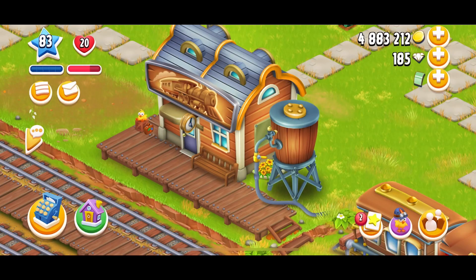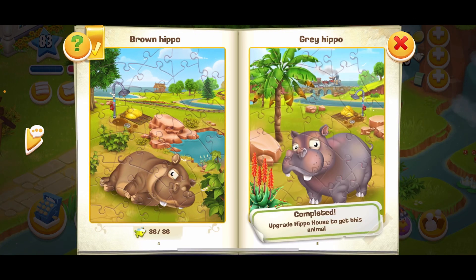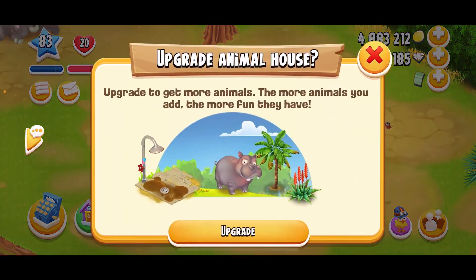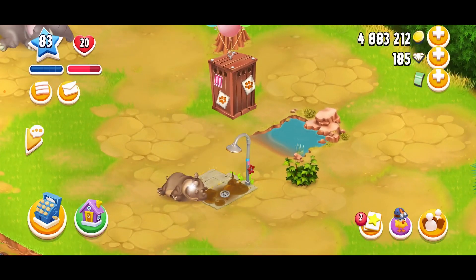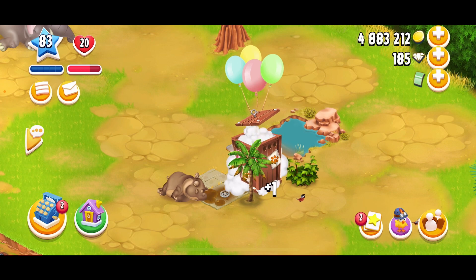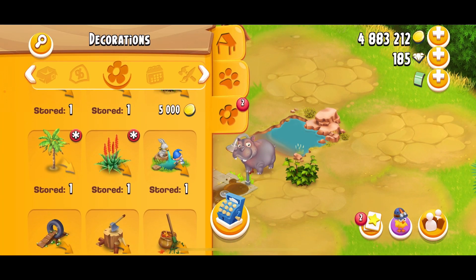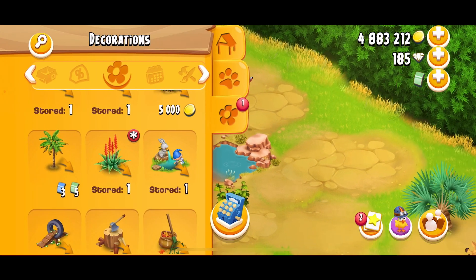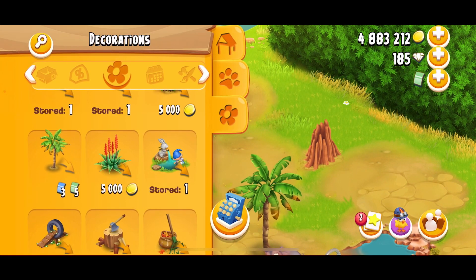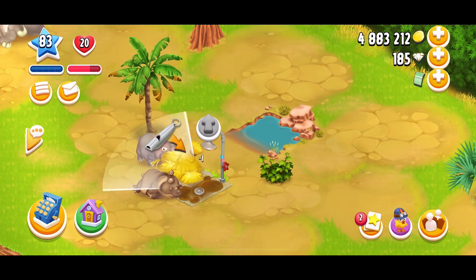I also unlocked another sanctuary animal — the gray hippo. I'm going to upgrade the hippo house. Here's my new hippo! I got some decorations too, so I'll put out a little tree here and a cute decoration over there. Now I'm going to feed that hippo.